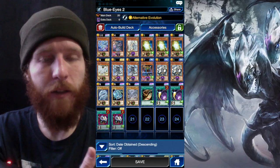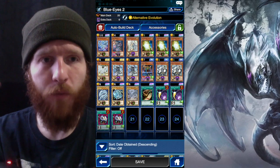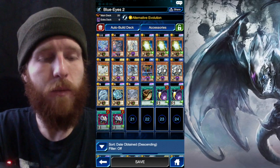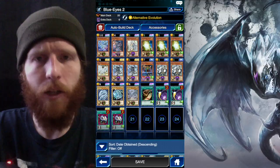So I can have another Synchro who's a lot stronger than Snipe Hunter. Basically the idea is to use E-Con on one of your own guys — either White Stone of Ancients or Maiden with Eyes of Blue — in order to get one of their monsters to attack. It's a lot better than Canadia, and then you can summon Blue-Eyes right away and run over top of them. I used this in the KC Cup and most of the replays — I think all the replays — are in the KC Cup.